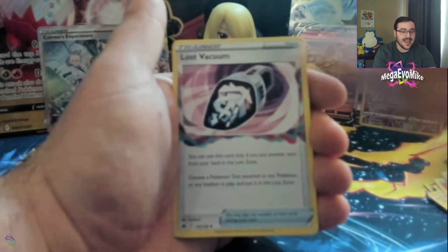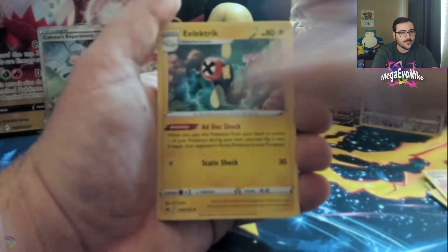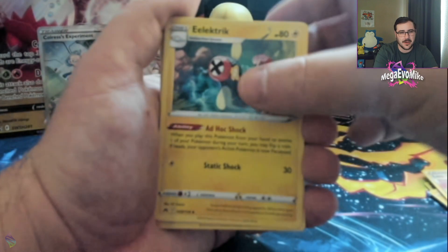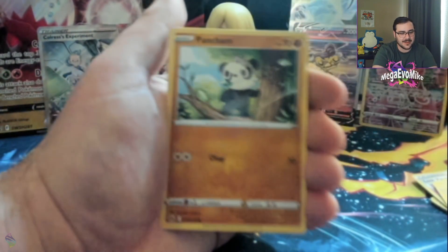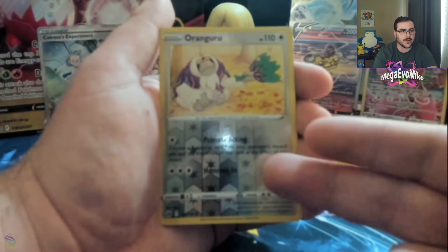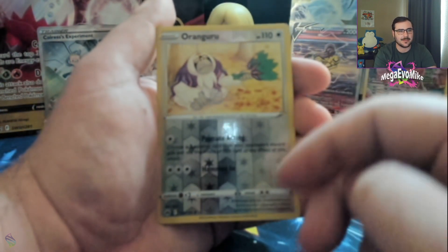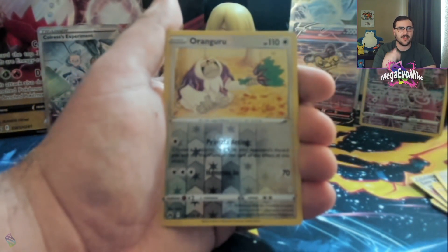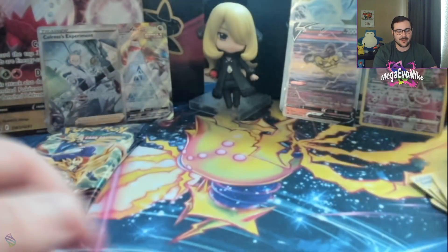More shoes — can't complain. Another one of this fun little goofy art with Lost Vacuum. This electric one is interesting — it's Shock Lock but on a coin flip, so it's not good, but it's obviously a fun idea. Helioptile, Pancham, Switch reprint, Snorunt, reverse Oranguru. This one has a really cool attack that allows you to use an opponent's Supporter card in their discard pile, but it's not gonna see play. Another Zeraora.